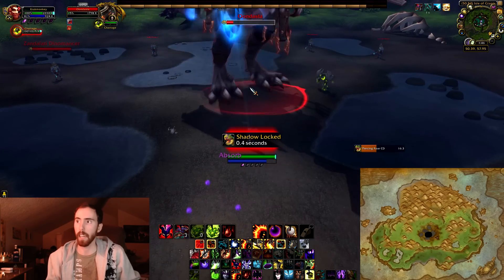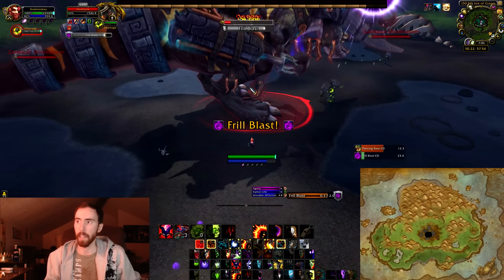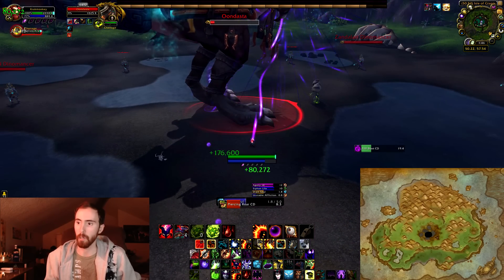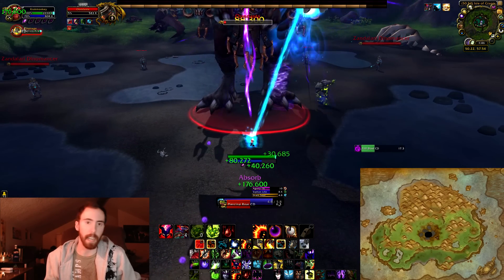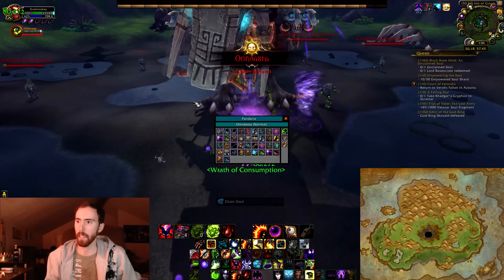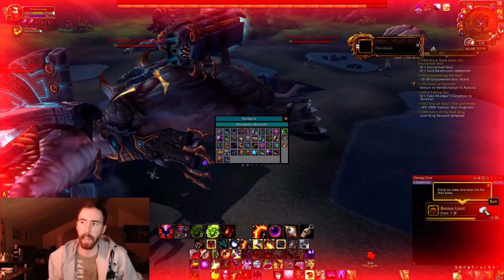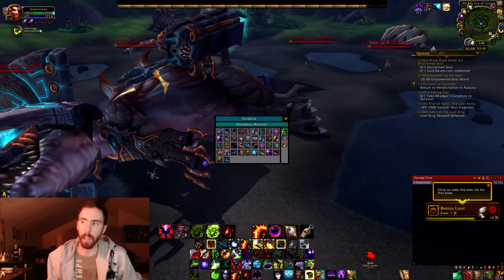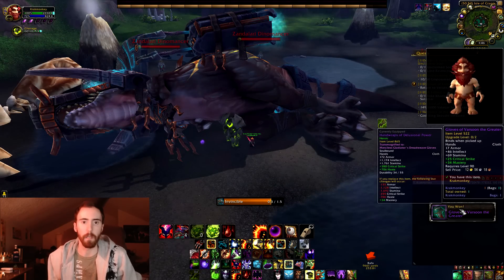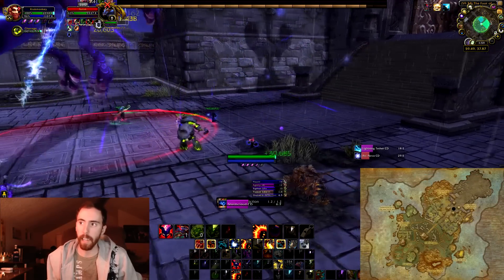Oondasta is over at the Isle of Giants, all the way at the top of Pandaria. Sha of Anger and Galleon use the Elder Charms of Good Fortune, but for Oondasta and Nalak you use the Mogu Runes of Fate. So as you can see, I got something from the boss — it wasn't the mount, big surprise. The last one is Nalak, who spawns right outside the Throne of Thunder inside the Isle of Lei Shen.